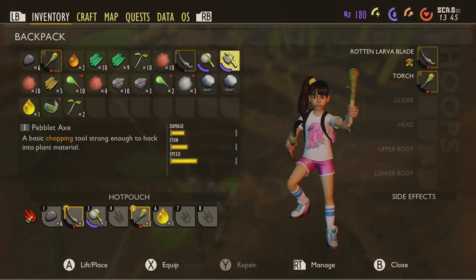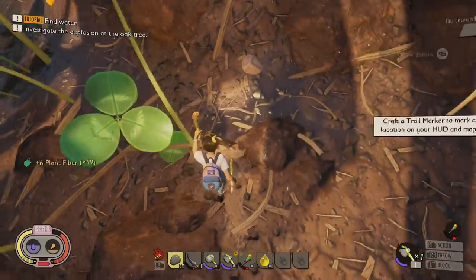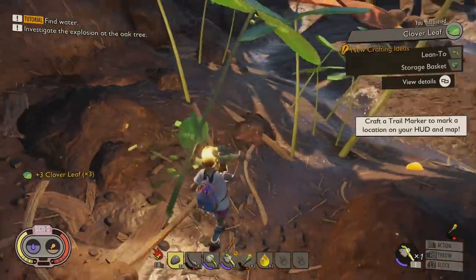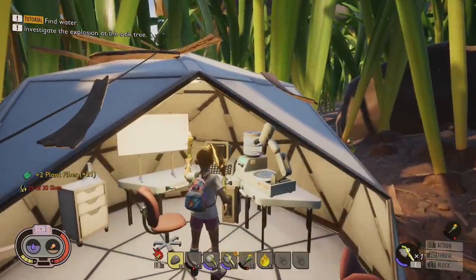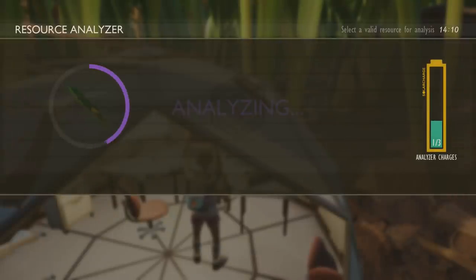You'll notice the explosion over at the tree — pay attention to that, as that's where you're going to be heading very soon. At this point you might as well start using your axe. You can use the clover leaves to make a very basic armor. This might be something you want to scan back at the science pod to see if you've got enough charge — scanning the clover will unlock a brand new armor set.